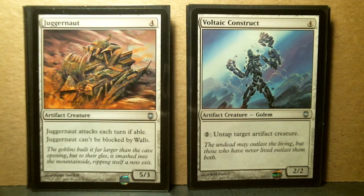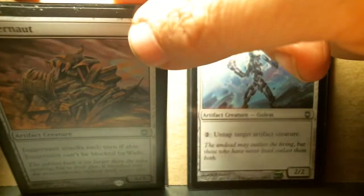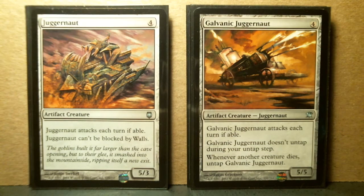More of these CMC 4 cards. Juggernaut — very similar to Galvanic Juggernaut. Let's put them side by side and study them. They're both at 4 CMC. Galvanic is a 5/5, so it offers a little more defense. In the case of Juggernaut, it's a Darksteel uncommon. I'd have to sit down and think about these two cards — maybe play them both in a deck in Modern and see what happens.